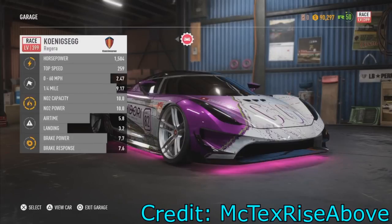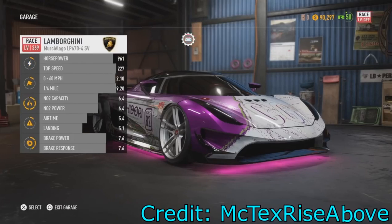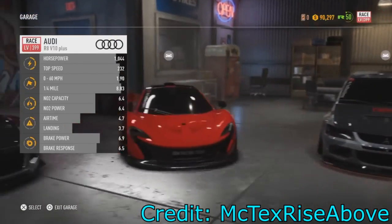Now these speed cards can be used to of course upgrade cards like your drift, your drag, your runner, your race, or your off-road.